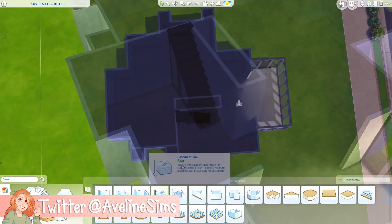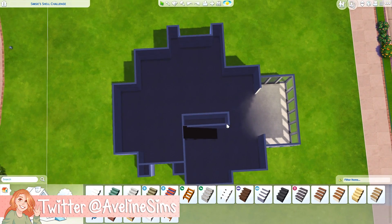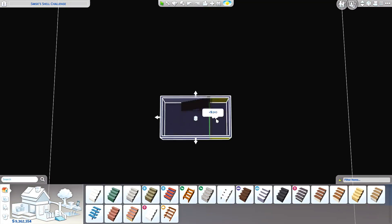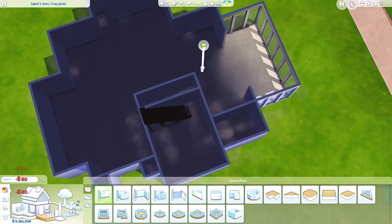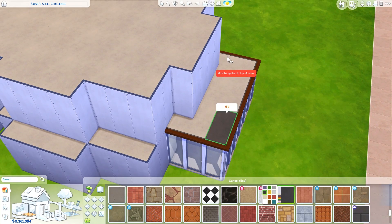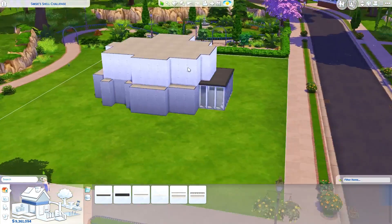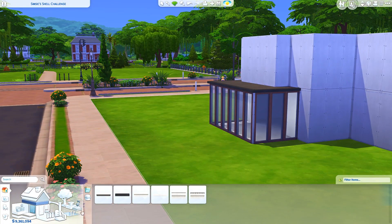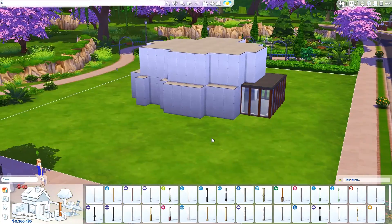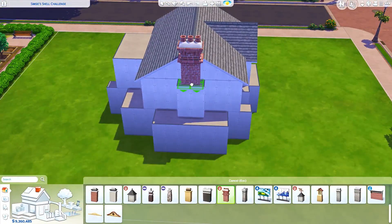Today we are actually doing something a little bit different. This was a request, a suggestion on my Discord server. So we are doing Lilsimsie's shell challenge — basically Kayla, aka Lil Simcy, built a shell and she didn't put any windows on it or doors or paint or anything, and then she said just take the shell and do with it whatever you want.